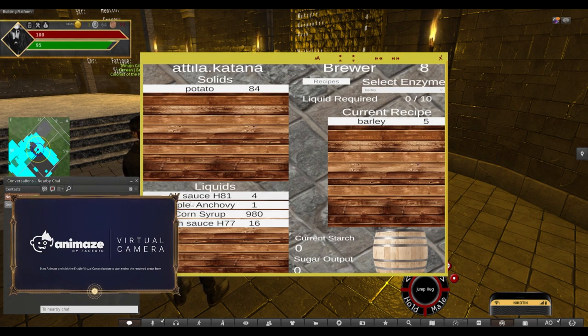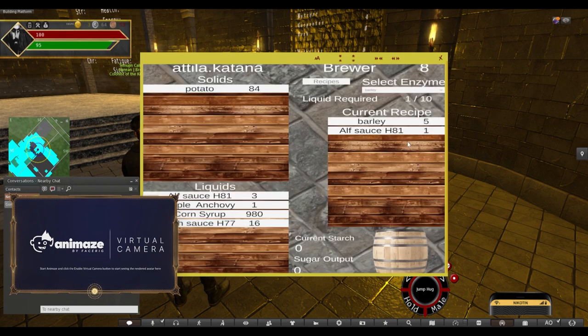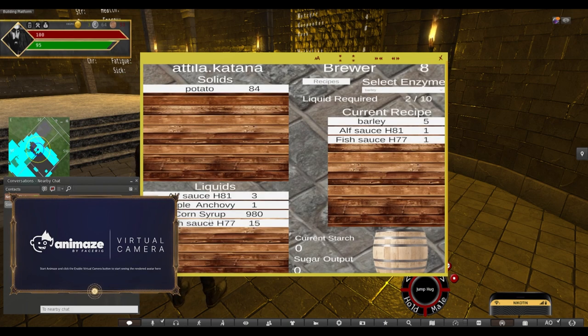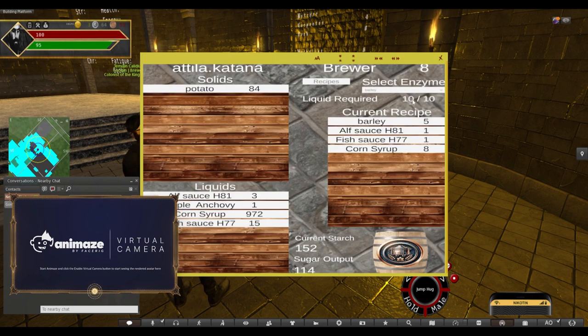Let's start with liquids and see what we've got here. Let's go applesauce H1 — this is something I know Demsie's created. One of those doesn't give me anything except for one of my liquids fulfilled. Fish sauce would be one of those — that doesn't give me starch or sugar here on this, as you see. Corn syrup, though — I'm sure that has sugar in it. Actually, that has 19 starch. So let's add three of those. You can add anything you like, just play around until you're happy with it all.